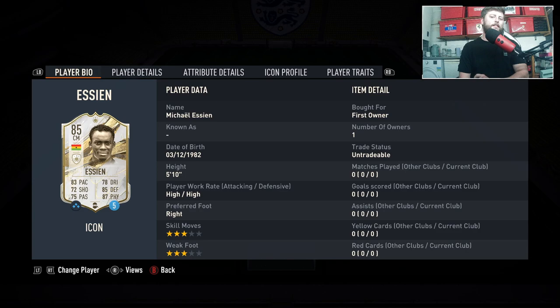What is going on guys, today we are looking at Michael Essien, the Ghanaian center mid, the former Chelsea player, is in Icon SBCs. One of two — Trezeguet and Essien — are the first two you can get in SBCs within the 30 days. Now Essien is coming in a little bit more expensive, the first expensive Icon SBC out of the two, and he's coming in at a whopping 450,000 coins, 50k cheaper than if you were to go buy him off the market.